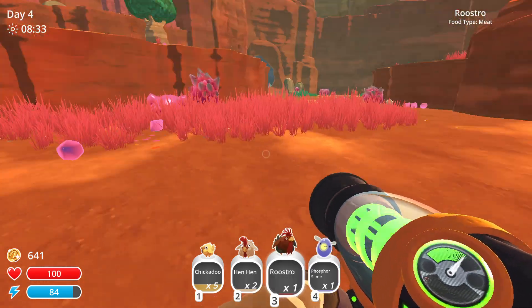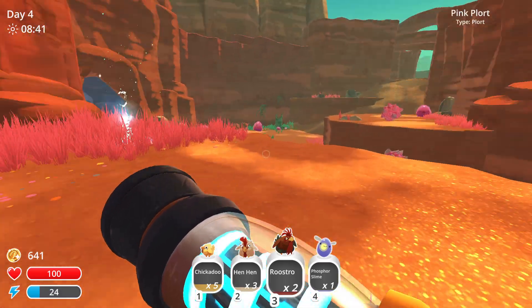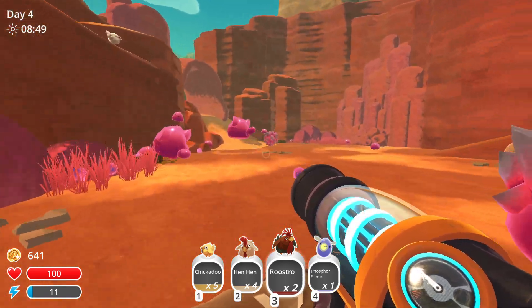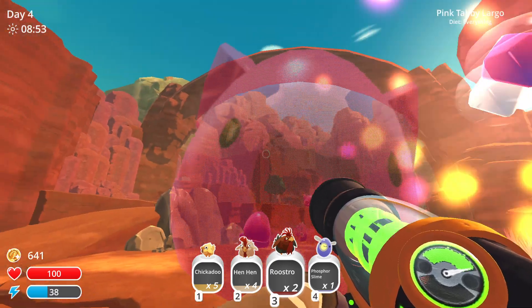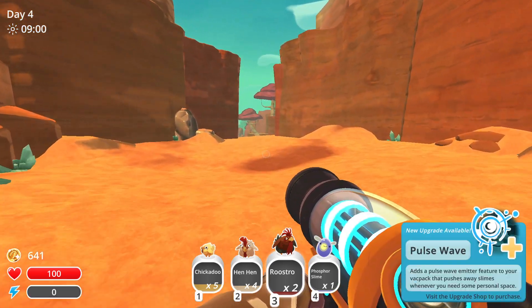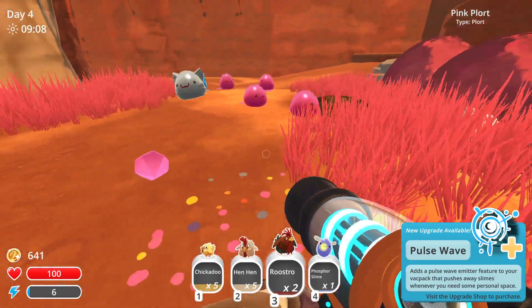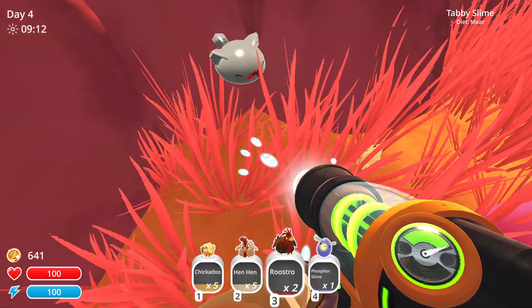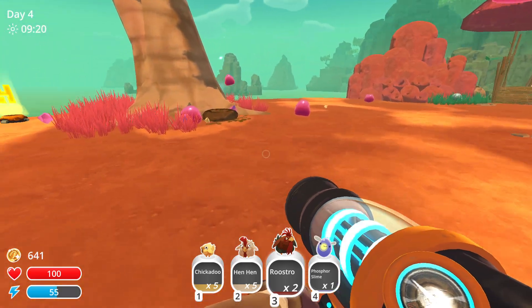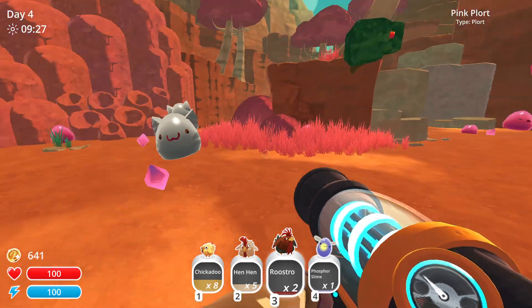Get rid of these pink florets, don't need those at all. If we find maybe like 15 hen hens and roostros between the two, then we can go. That's a pulse wave emitter — that's interesting. Also, I just realized what these guys do whenever they get fed — like the combined ones — they produce both kinds of plort, which is interesting. But I'm not going to invest too much in that right now because I'm not exactly sure how it works.